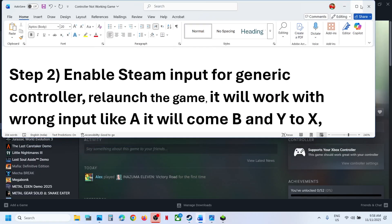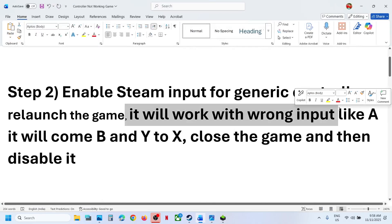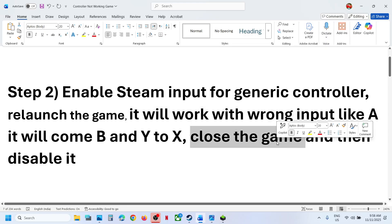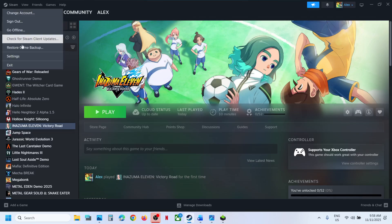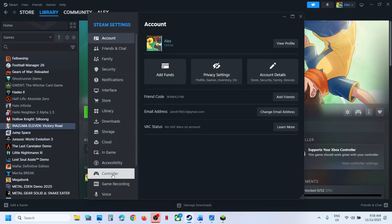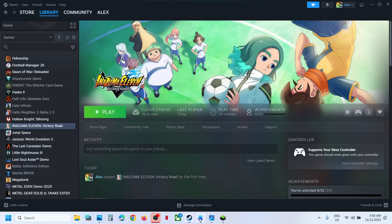When you launch the game, if the controller works but with wrong input, close the game. Go back to Steam Settings, Controller, and turn off Enable Steam Input for Generic Controllers. Then relaunch the game and check.